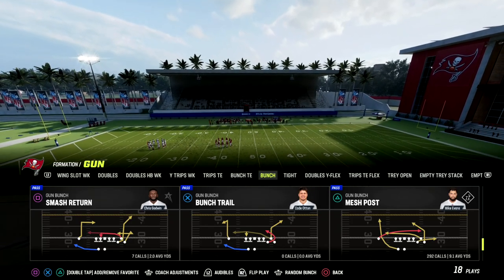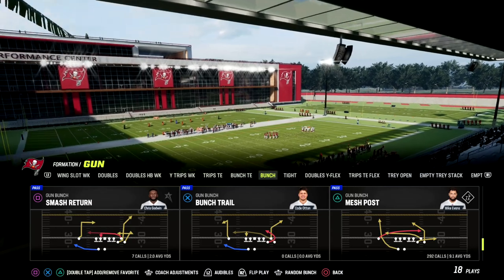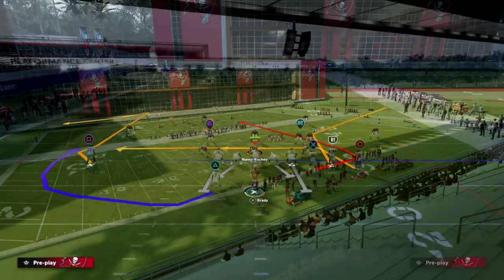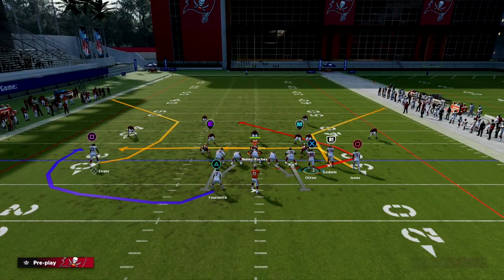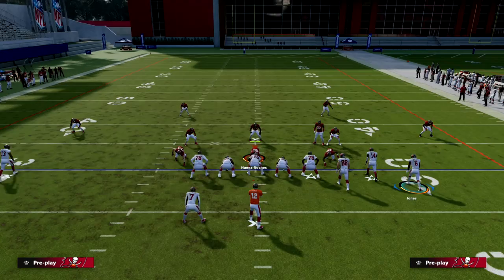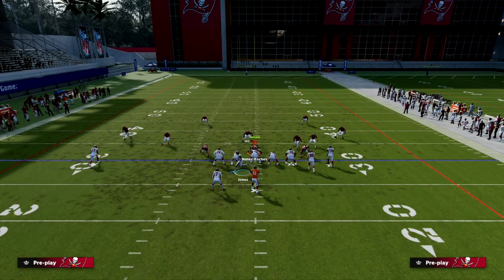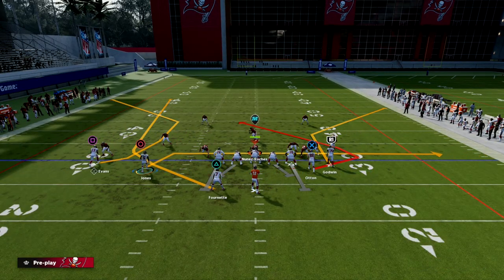In this video we're going to be talking about a great play for man coverage — it's Bunch Trail in the Gun Bunch formation. What we're going to do is C route our solo receiver, wheel our running back, and then take the circle receiver and motion him over on a drag.